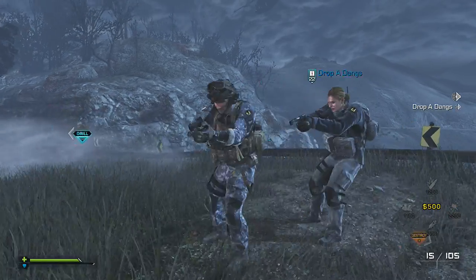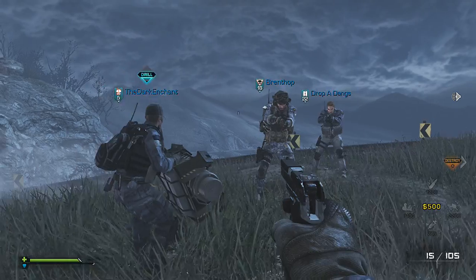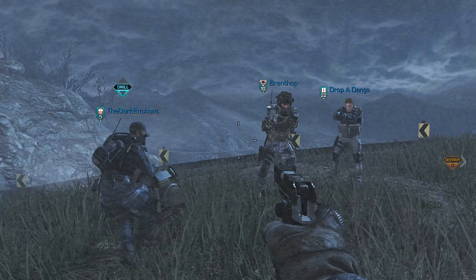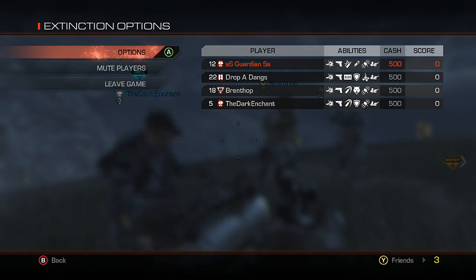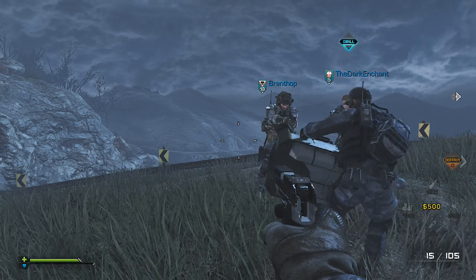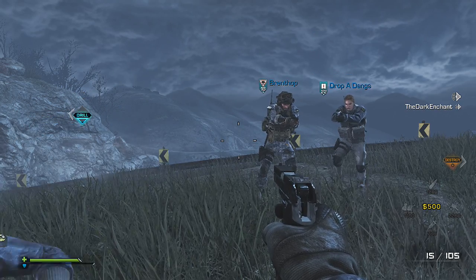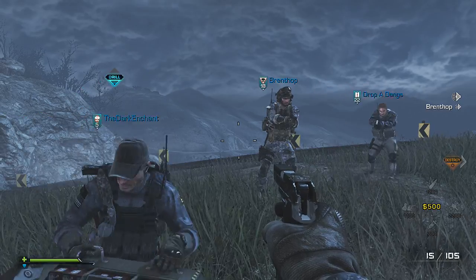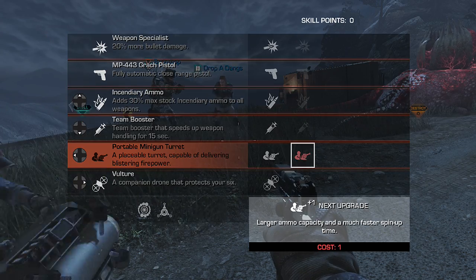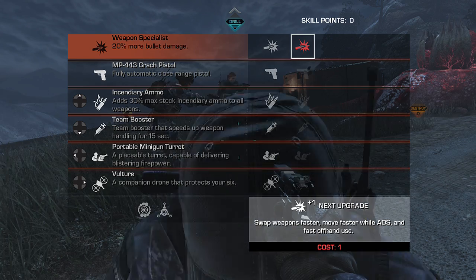What is up guys, Guardians here bringing you an interesting video. We're going to see how quickly we can destroy the first barrier hive with the help of the passive 20% weapon specialist and minigun turrets — the portable ones, not sentry guns. We're going to be using the portable minigun turrets, which is what you unlock first for 1100 to your left, and we're going to upgrade those to maximum.